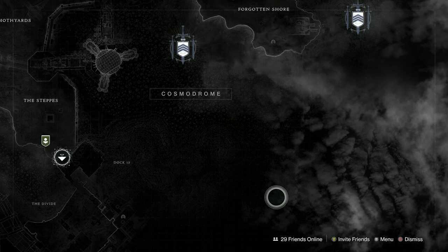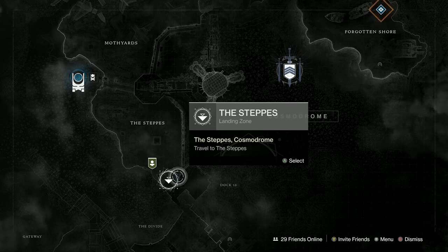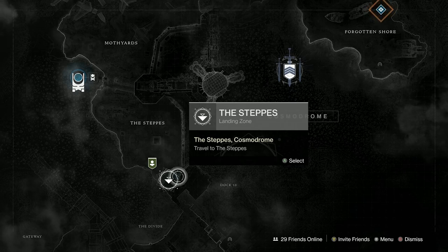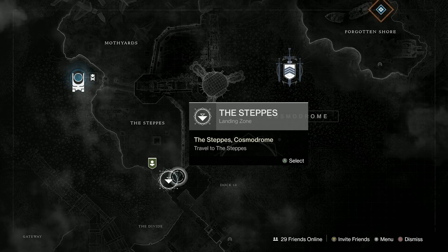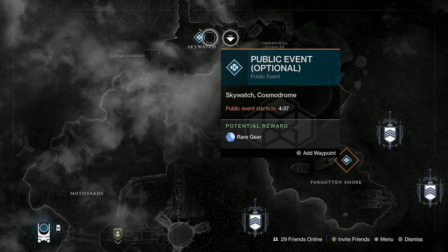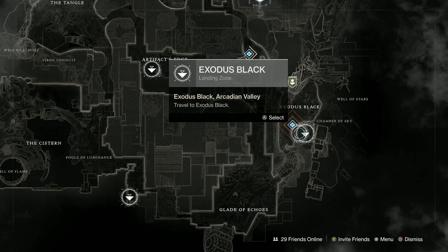Once I've done the strike and EDZ bounties I make sure I've finished my Gunsmith bounties. The Cosmodrome bounties are very vague — it won't say 'kill with this weapon,' it'll say 'get kills with this weapon type': Energy, Kinetic, Heavy. So if you've got Machine Gun kills from Gunsmith bounties and nothing else asks for that, you can leave it until you get to the Cosmodrome. These are the easiest bounties to do. Even public events are pretty easy here as long as there are some active.